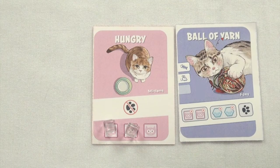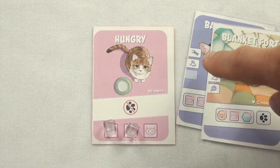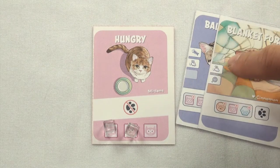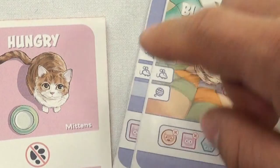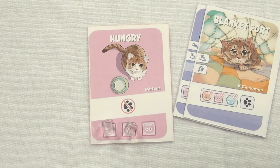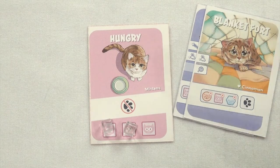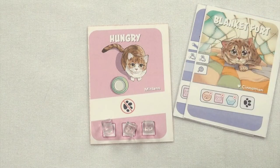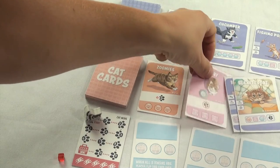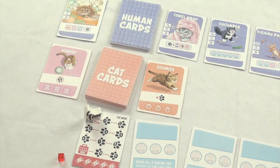We're one step closer to getting rid of this hungry cat card. It's not gone yet, but that's okay because our other player wants to play a combo off of our card. These icons on the left side are combo icons, and when you or one other player have cards with the same combo icon, you can play as many of them as you want. In this instance, the other player has a blanket fort, which gives us that last icon to get rid of the hungry card. The cat card gets discarded and the used human cards go into the human discard pile.